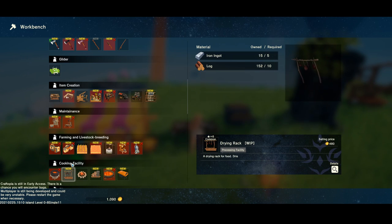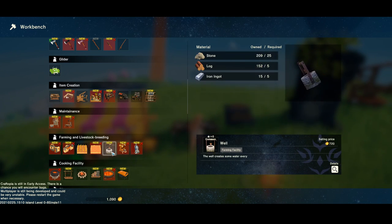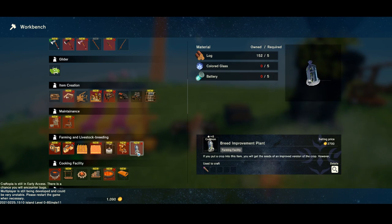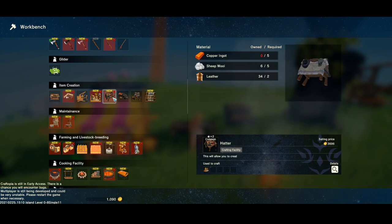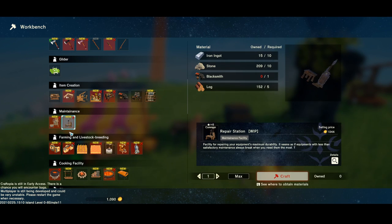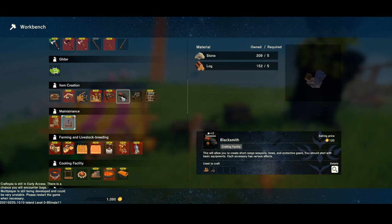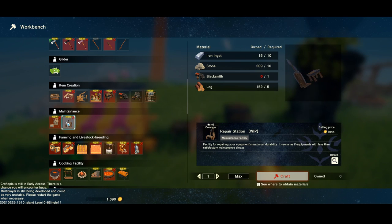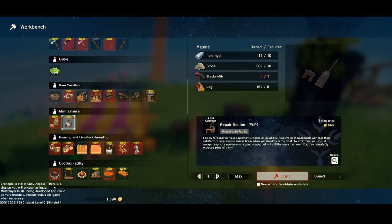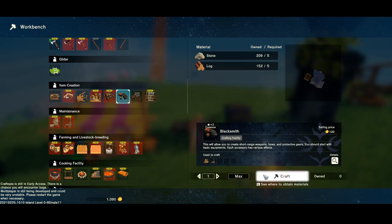Breeding facility — where is that table I saw before for fixing things? I know I saw it. Seed extractor, breed improvement plants — the hatter. Here we go: repair station! I need a blacksmith. Can I just make another blacksmith? Wait — is this a replacement for the blacksmith? I don't want to have both a blacksmith and a repair station. But you know what, screw it, I'm making it.